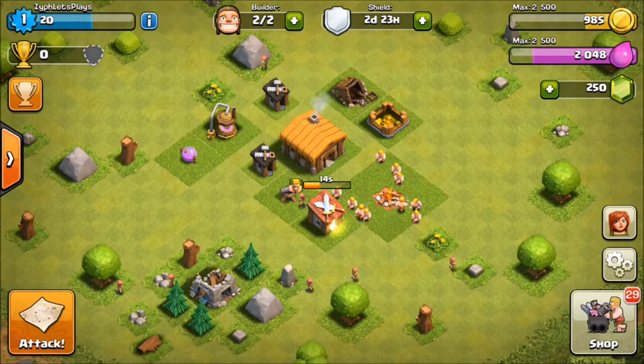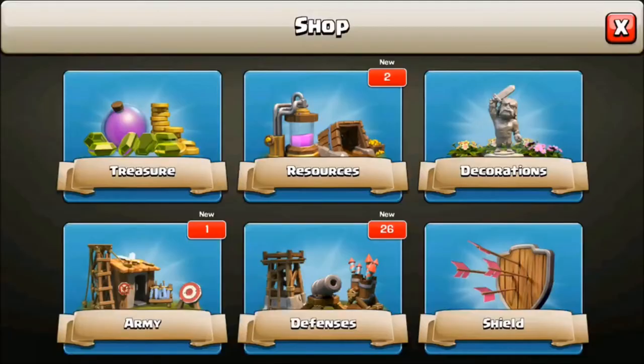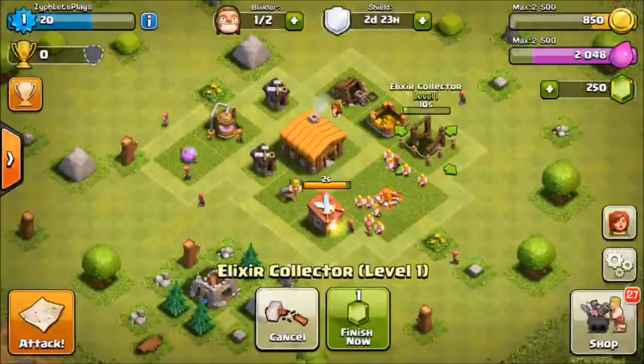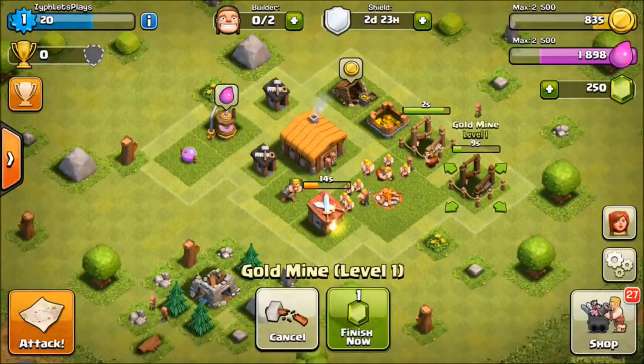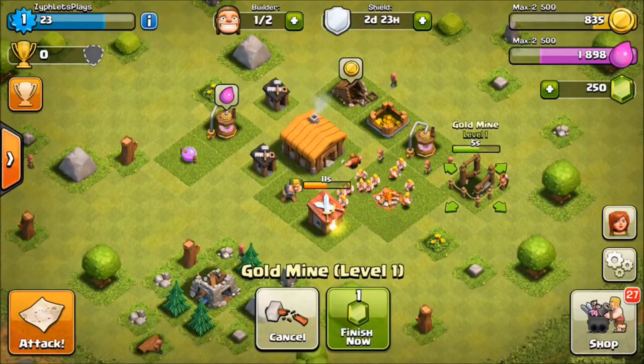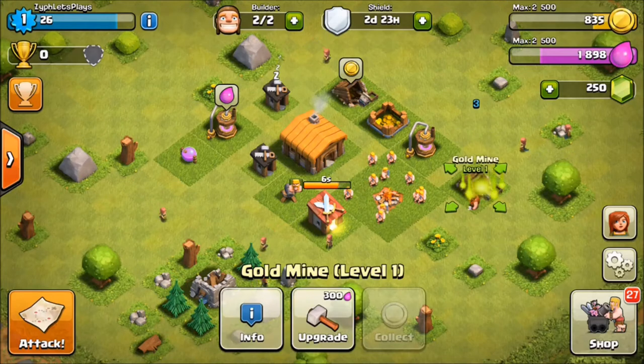Right off the start, you want as many elixir collectors and gold mines as you can get. Because later on it takes like 6 million gold to upgrade most things - a maxed out mortar, maxed out Inferno Tower, all that crazy stuff you unlock later on. It takes forever to do that kind of stuff.